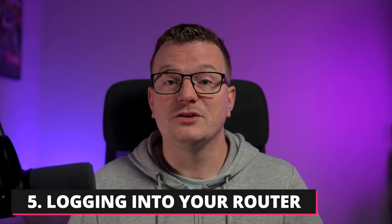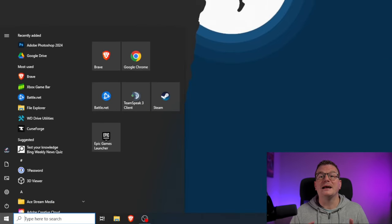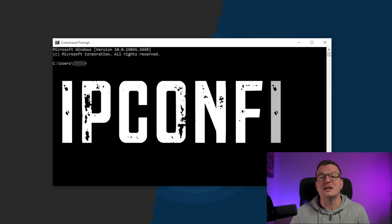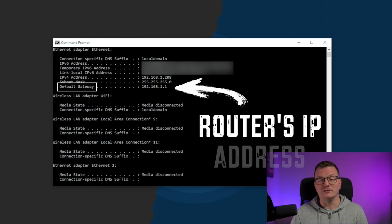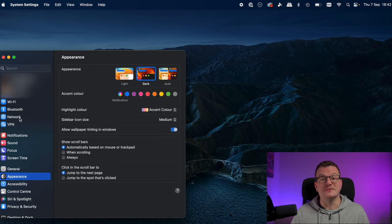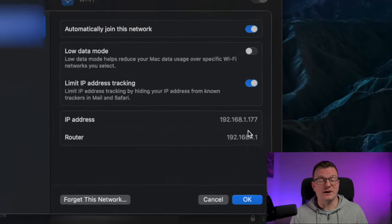So how do you check these things? Well, the next steps all require you to log into your router, and to do that you'll need to know your router's IP address. On Windows, open a command prompt by clicking Start and typing CMD, then press enter. Type in ipconfig and press enter again — you're looking for the IP address next to the default gateway. On a Mac, click the Apple logo in the top left corner, go to System Settings, Network, click on your active network, then Details. You'll see the router address there.